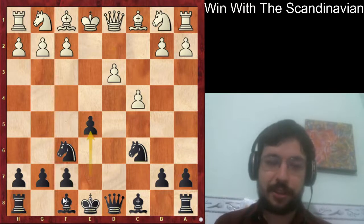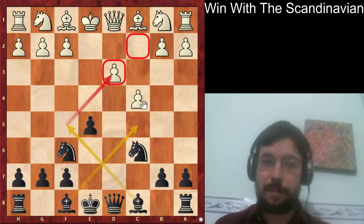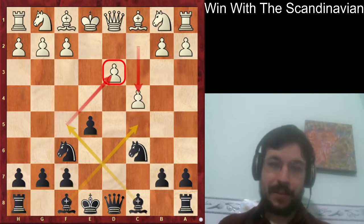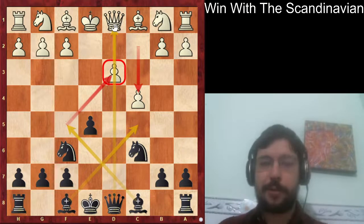You can sort of see here that the bishop is very active, and one big difference compared to a Danish gambit is that in this version the d3 pawn is now a weakness because white played c4. So by attacking down that d-file we're going to get very good play for black.